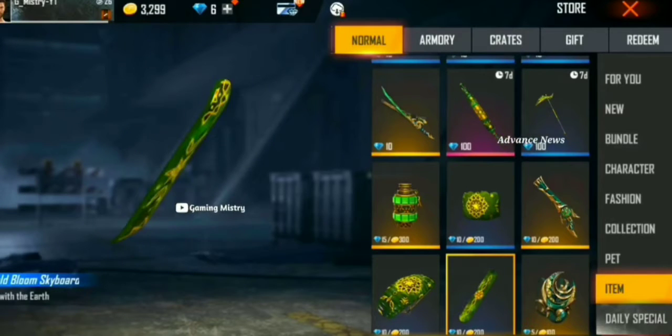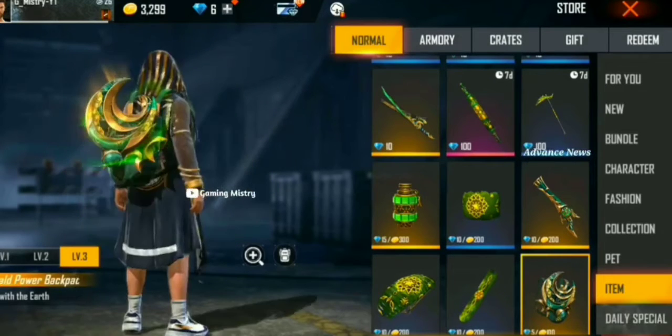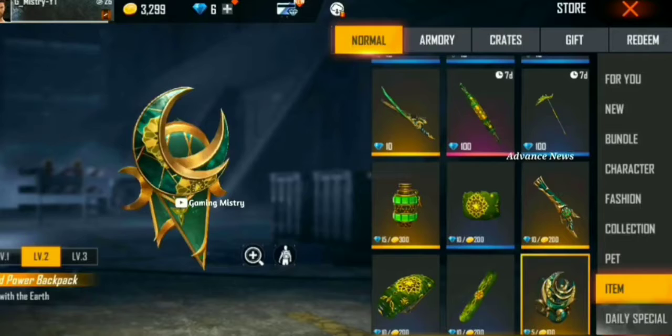This is the last one. I will show you a skateboard. This is free and free. This is a legendary backpack. This is a diamond. You can see a top-up. This is a top-up.